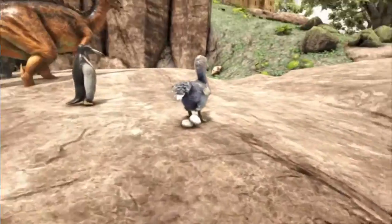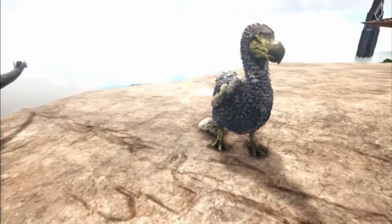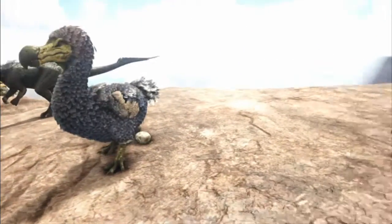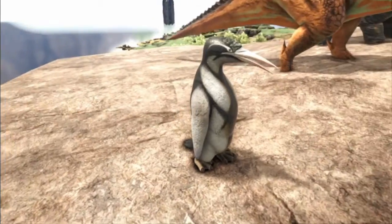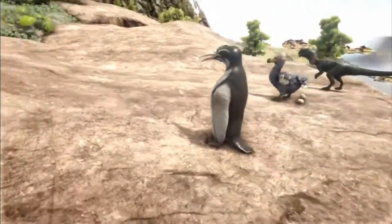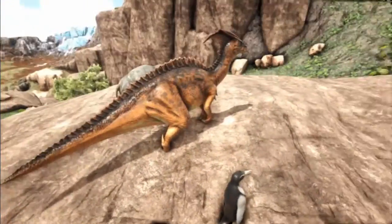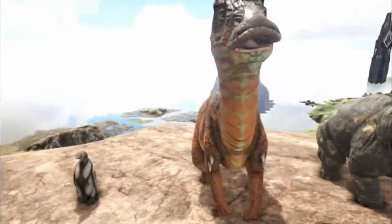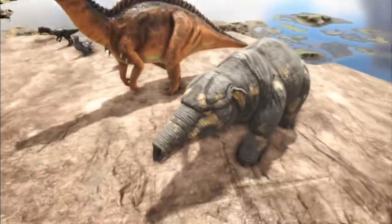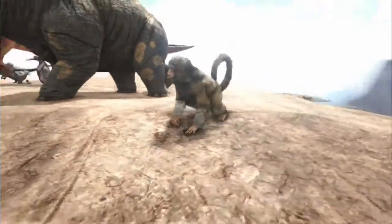Of course, Basic Kibble is used for Dodos too. You can see she's already laid two eggs and she's only been sitting here a few minutes — they're just fantastic egg layers. Basic Kibble also tames the Kairuku, which is the denizen of the North — unlike in real life, they keep you warm, but that's another video. It also tames Parasaurs, our friends who warn us from danger in early game, the Troodon, the Mesopithecus, which is a passive tame.